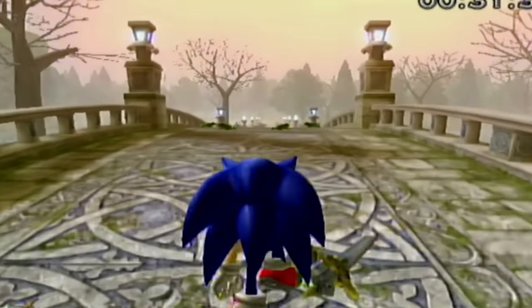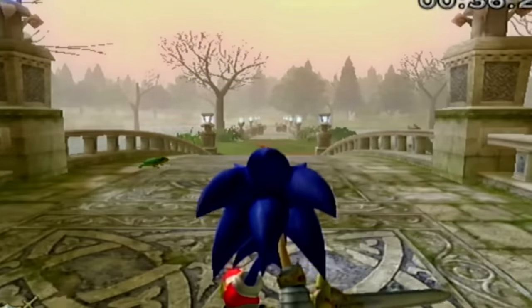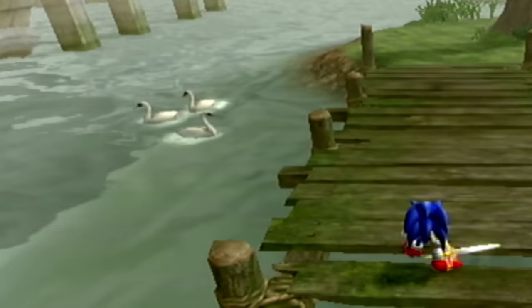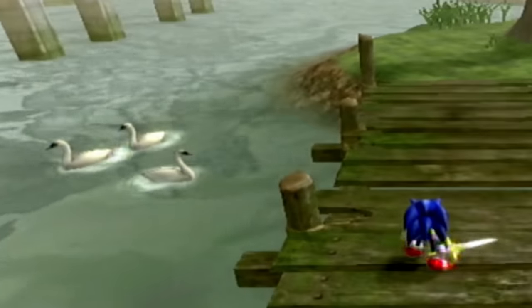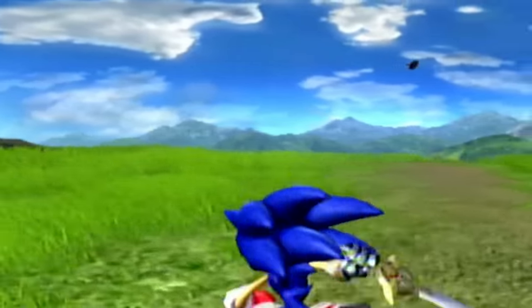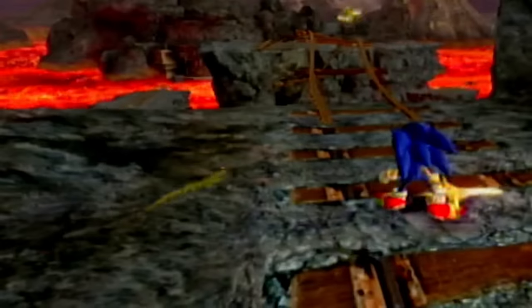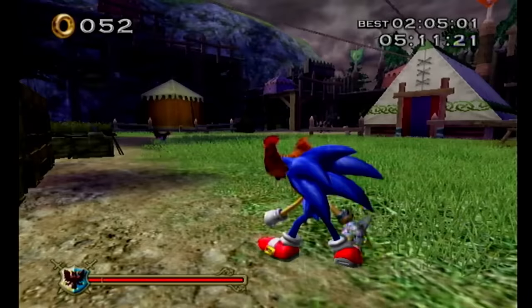A good chunk of the levels feature some wild animals. Anyone who's played the game will know that, but I just thought it was too cool not to mention. Even though they don't do anything, I love their inclusion — they add a sense of liveliness to the environment. Some examples include rabbits in Titanic Plains, crows in Camelot Castle, chickens in Deep Woods, and lizards appearing in multiple levels. Wait — go back. Sonic is officially standing next to a realistic chicken.